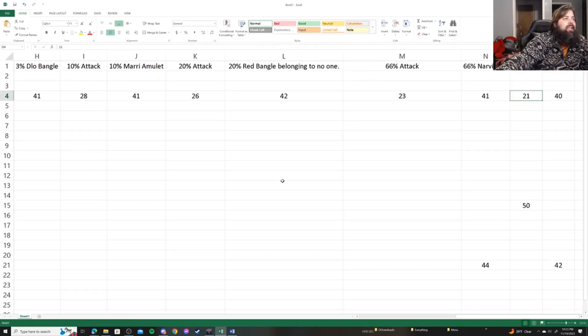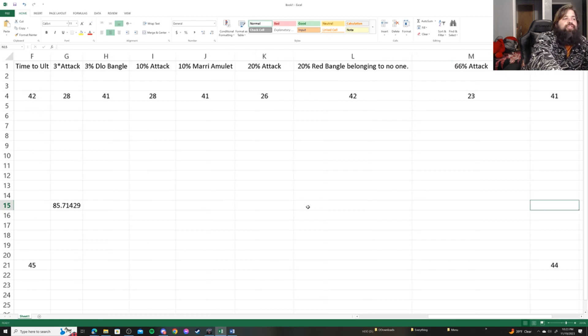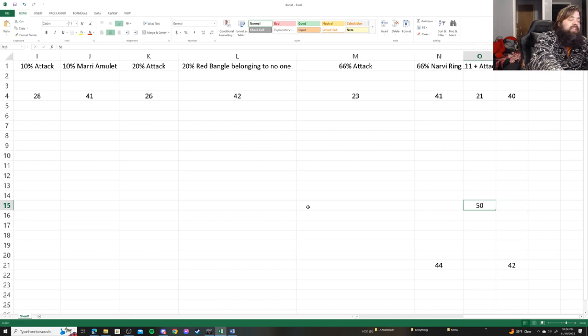Komet at 1,200 total Rage with no gear was taking about 62 seconds to get to his ultimate. The math: 1,200 divided by 14 base regen equals about 85 seconds if not attacking anything. Him obviously attacking, and gaining about 3 Rage per hit, shaves that from 85 down to 62 seconds. With Rage Regen gear on, I got his ultimate from 62 seconds down to 50 seconds.